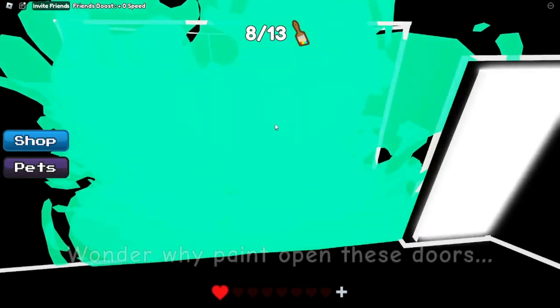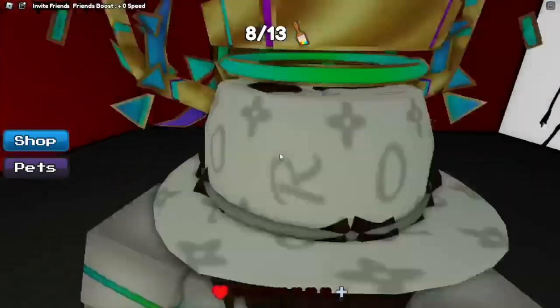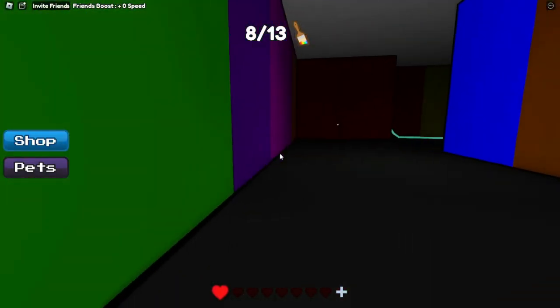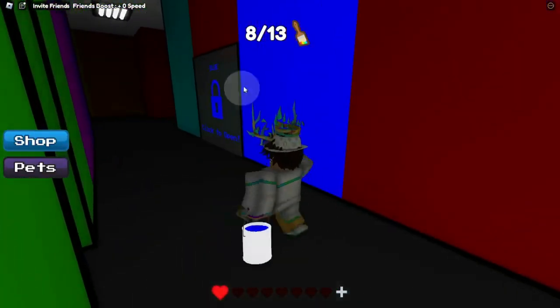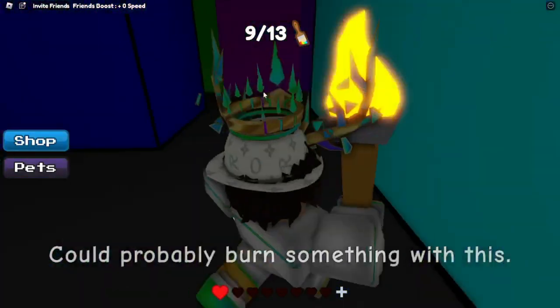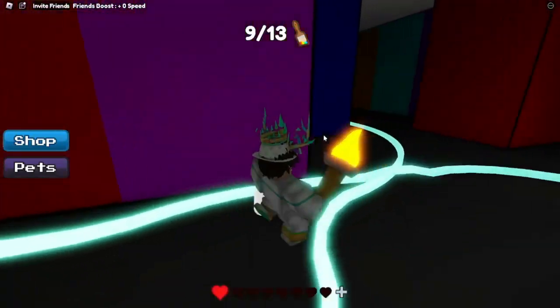So now you have to do another obby. Once you finish it, you'll get blue — you got to use teal there. So now follow where I go. I went back to spawn because I wanted to show you clearly. But once you follow where I go, you'll be able to use the blue paint bucket. As you see, we used it, and we got the torch. Follow where I go — use it on the spider web for the next goal.